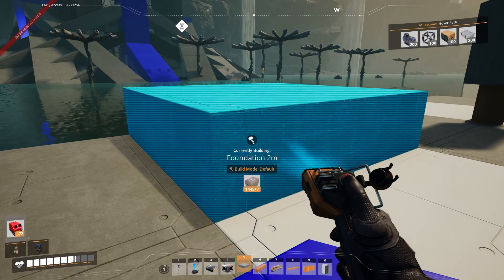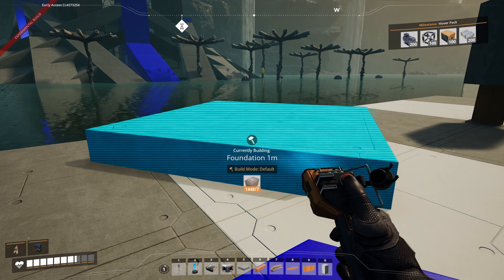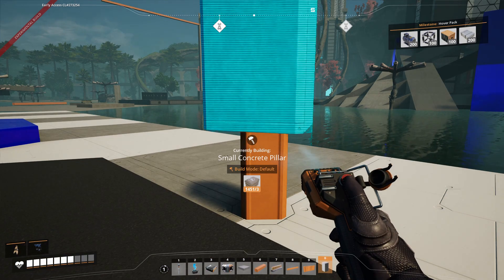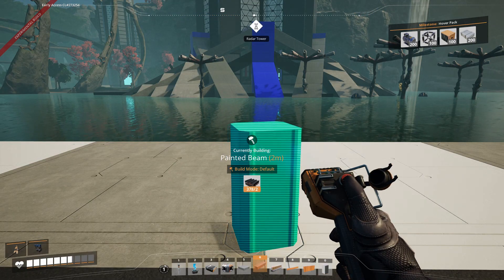Just to review our main building blocks: your foundation spins in 5-degree increments if you hold Control and scroll wheel. A pillar rotates vertically in 10-degree increments, and a beam rotates in 15-degree increments.